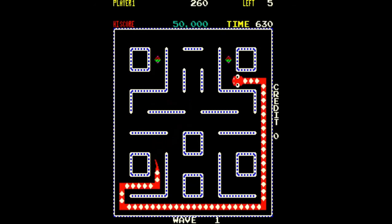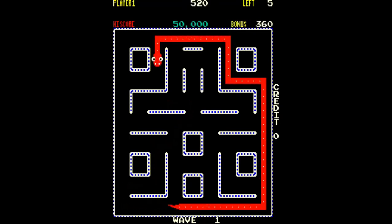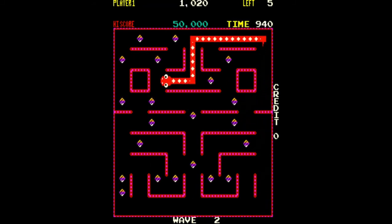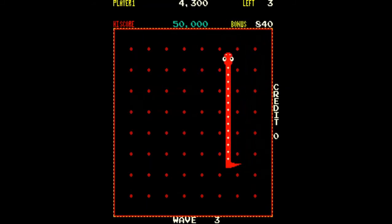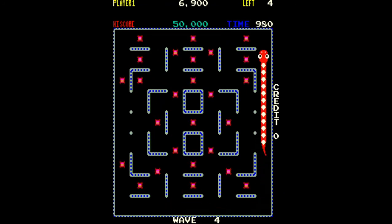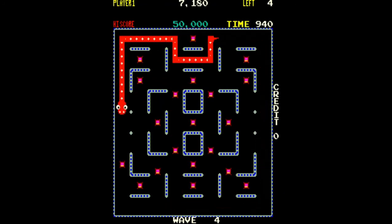When you clear each level you will be awarded points for the time remaining. You earn 10 points for each spot for level 1, and it increases 10 points for each level thereafter. You receive an extra life when you begin the 4th level and every 4th level thereafter. As the levels increase, the speed of the snake will also increase.